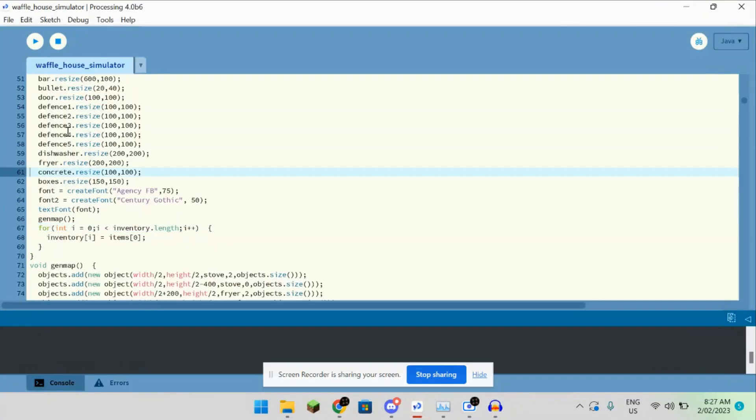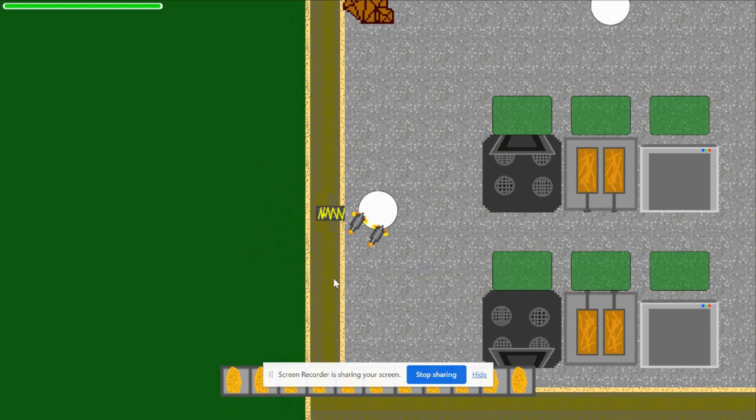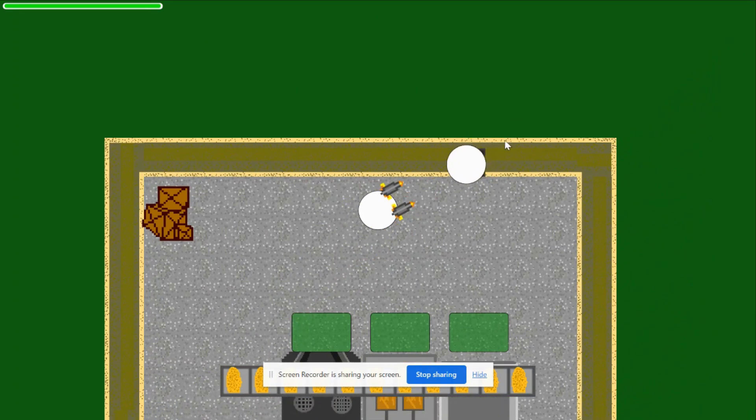Alright, so this is a little game I've been working on. It's called Waffle Castle Simulator. Basically, the objective of the game is to kill all the zombies you can. You can upgrade the barriers to make sure the zombies don't come anymore, but the barriers will eventually wear down.